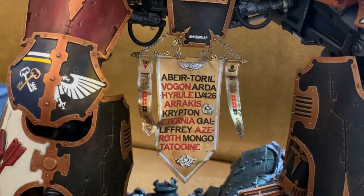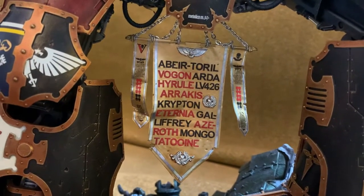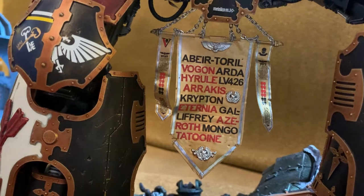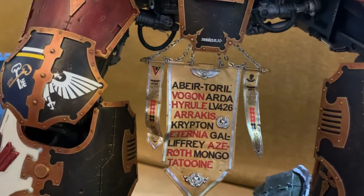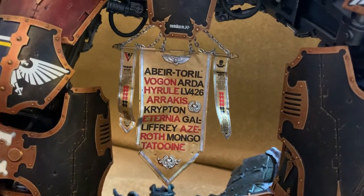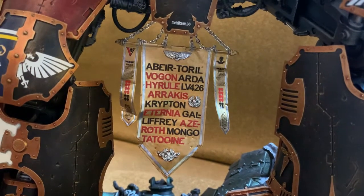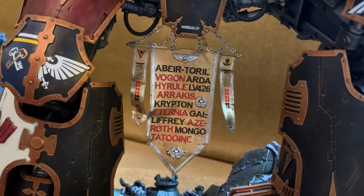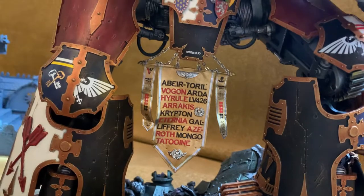The last thing shared was the banner. Sci-fi and fantasy fans will recognize a lot of the places listed on it — my personal favorite is Eternia, which I find hilarious. The banner was made from copper sheet and took a fair while — including research for the different place names, there was a longer list than what made it on. From start to finish it took somewhere between eight and twelve hours.